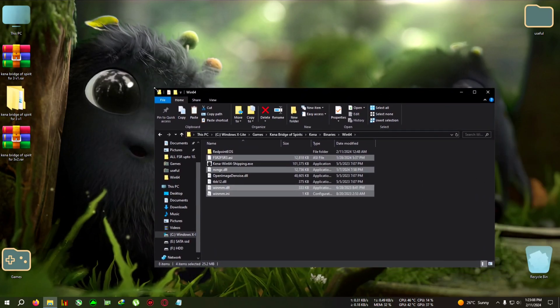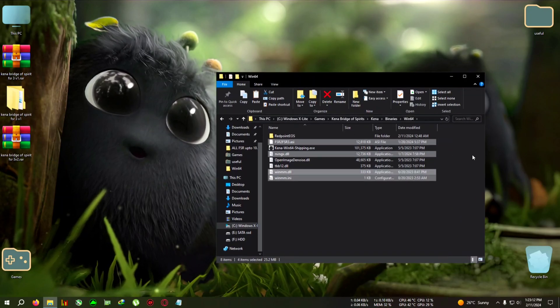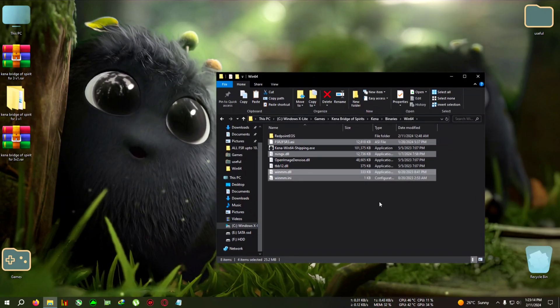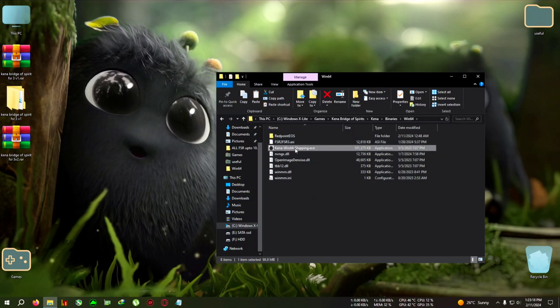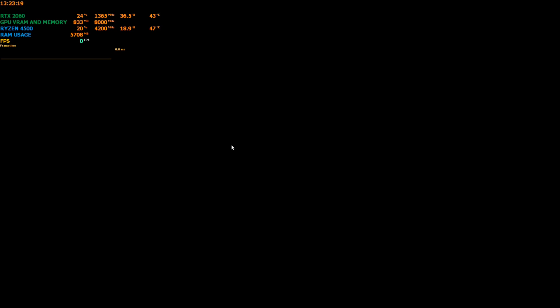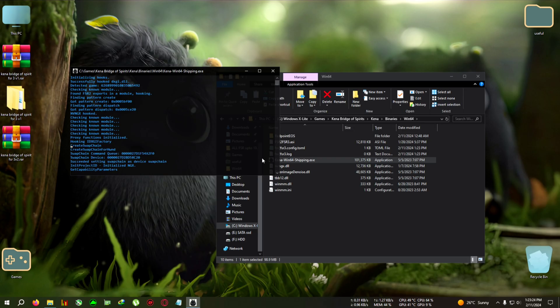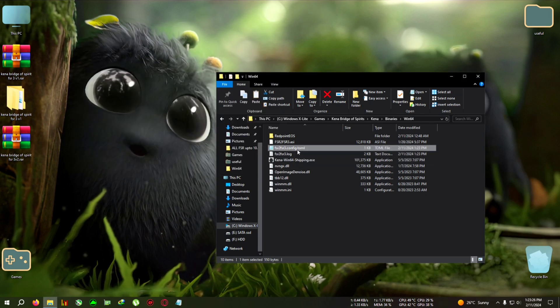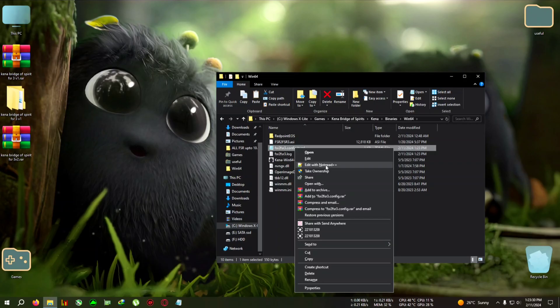For AMD users, to enable DLSS in the game there is a little extra step. If you're an old user you know what I'm talking about, but new users stick to the video. First, open the game once, and then when the game opens press Alt+F4 and close the game. You will then see a new file has appeared here — FSR2 FSR3 config.toml — open it with Notepad.